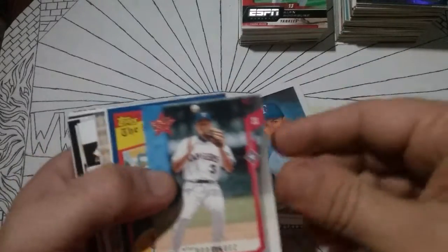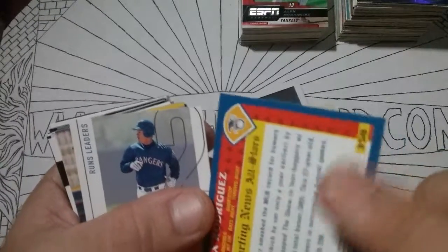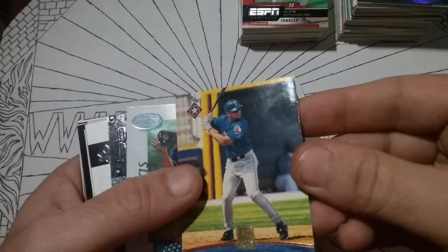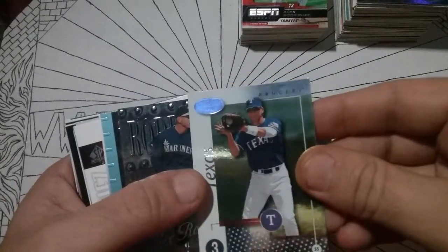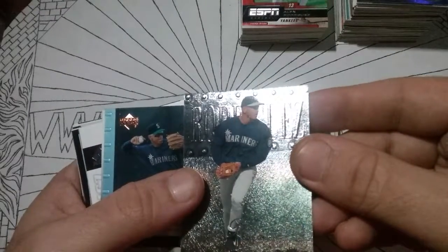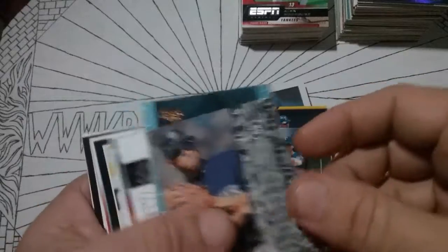That one's junk. These stuck together really bad. Another Topps Reserve. Leaf Certified. Fleer Metal Universe — I wonder what those were. I got a monster stack of those, different teams, different players. A lot of those if you like them.